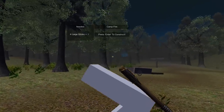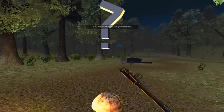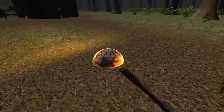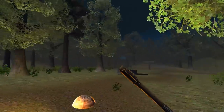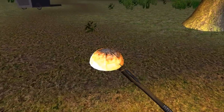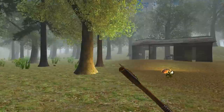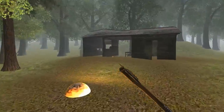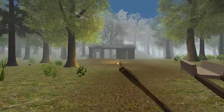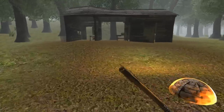There we go — it now tells me we've got our four large sticks and I can press Enter to construct. Ignore the placeholder model — this is only showing you what we can do. And there we go, we've got a bit of lighting! The whole idea behind this is that you will then be able to craft torches to give you light and carry around a lantern. Ignore the fact our day-night cycle's a little bit buggy at the moment — this is just our technical demo showing how the systems work.